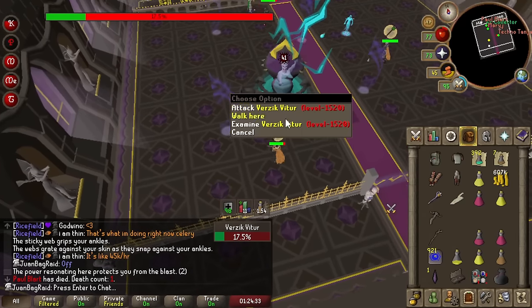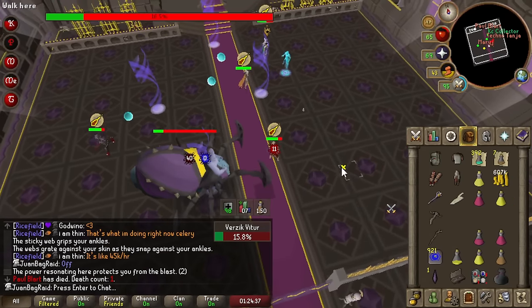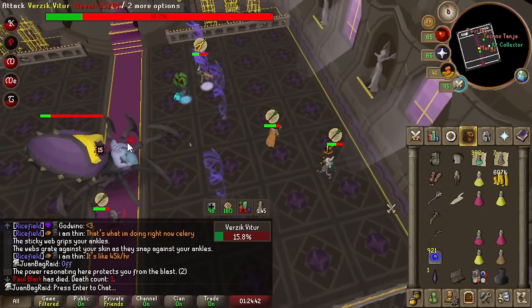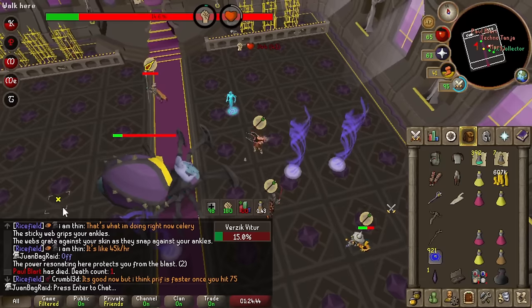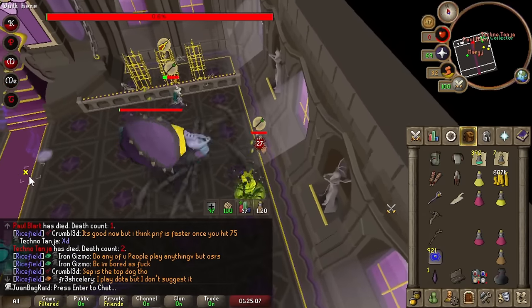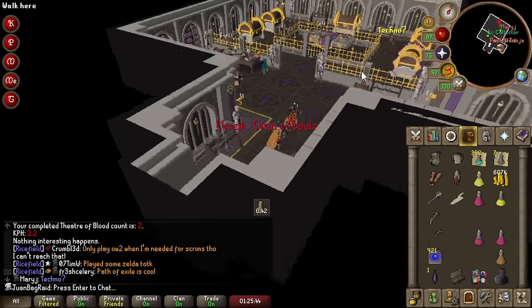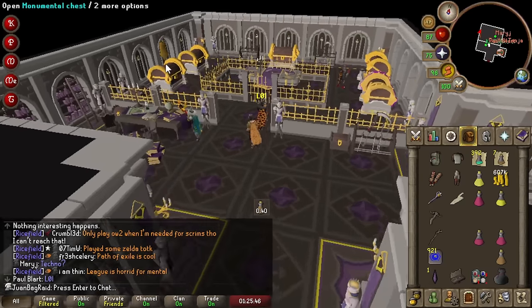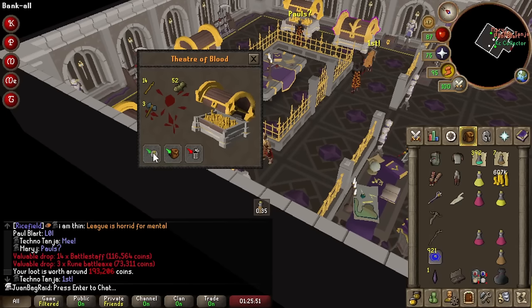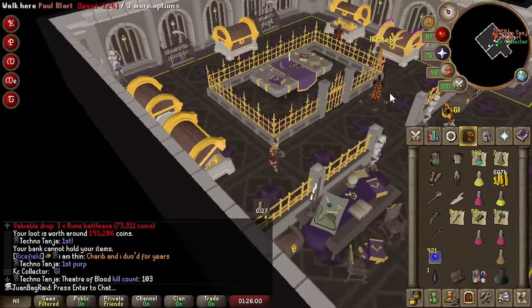I got a stamina. I haven't tanked in a hot minute but we should be okay. I got sniped by a spider — unfortunate. Someone got a purple, let's go! This is why I wanted to wait, so that we can actually do full completions. Nice — first purple! There you go, boy — it's a Defender, that's really nice. Grats.